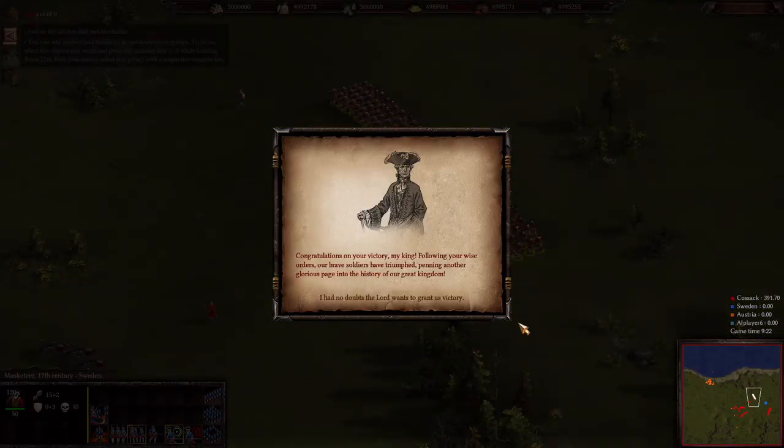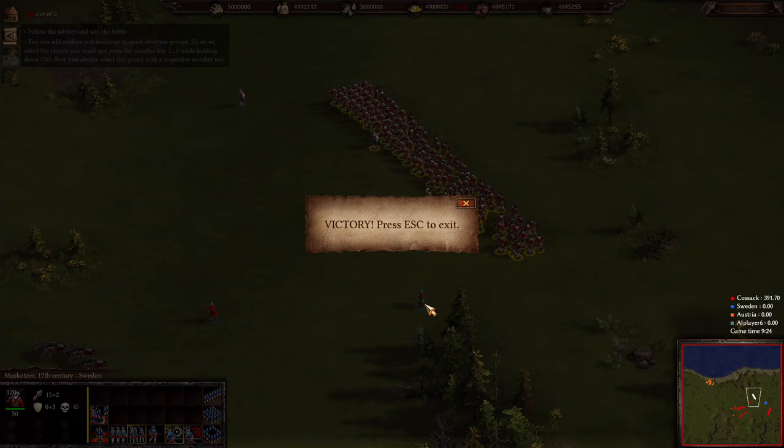'Congratulations on your victory, my king. Following your wise orders, our brave soldiers have triumphed, penning another glorious page into the history of our great kingdom. I had no doubts the Lord wanted to grant us victory.' Victory! Press escape to exit. Well, at this point I guess that is it for that tutorial. I expected a slightly lengthier tutorial for the war one, but it looks like it's only going to be one relatively short episode.